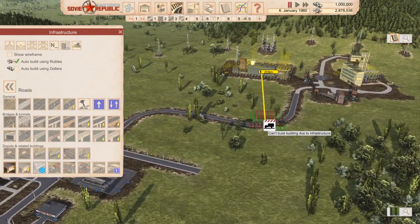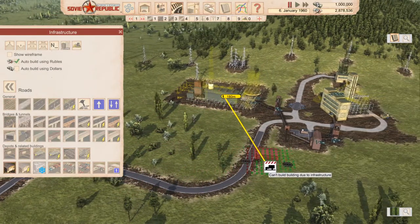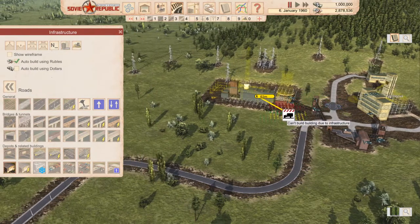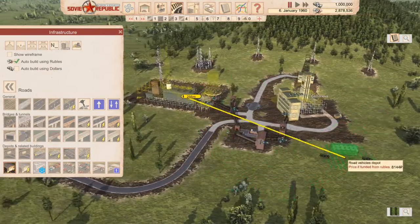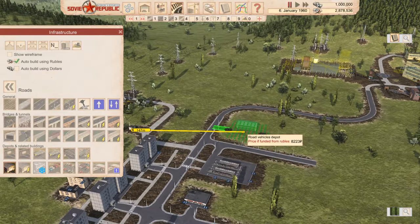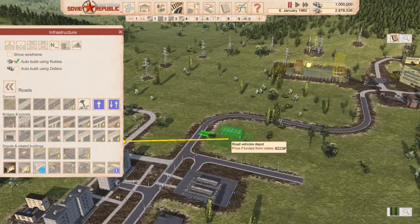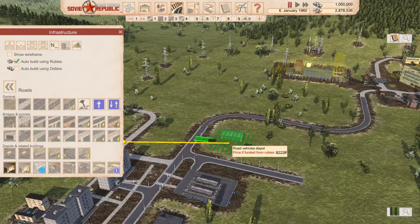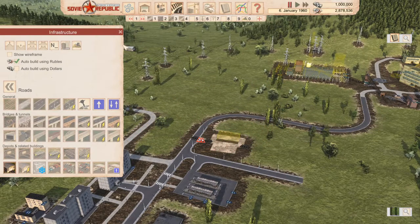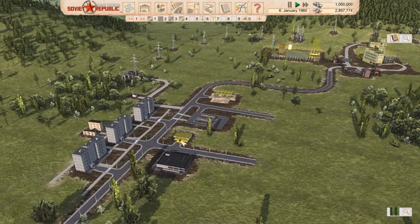We might want some space over there for the heating we'll install down the road, since heating takes coal as well. This is going to be our heavy industry area, so maybe we won't put the depot there. It costs 8,000 — looks laughable now that we're sitting at 2 million. Maybe we'll just go with this position here since we need something for the citizens. Now we can buy buses.